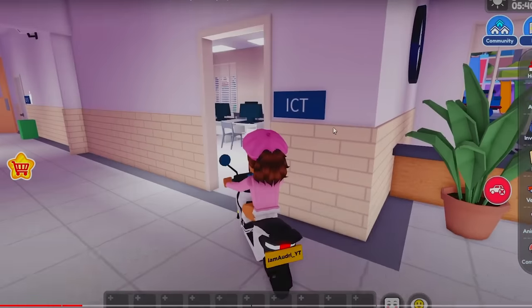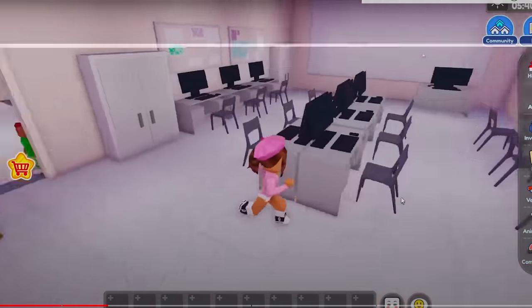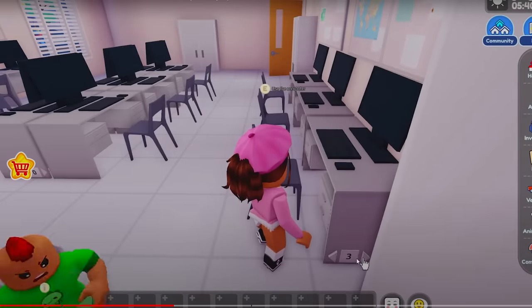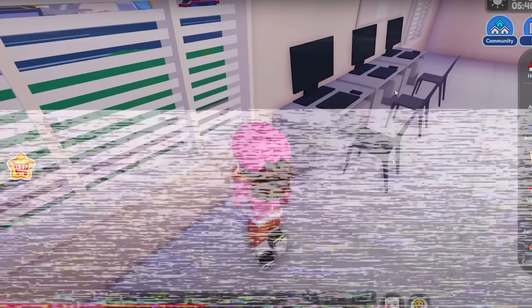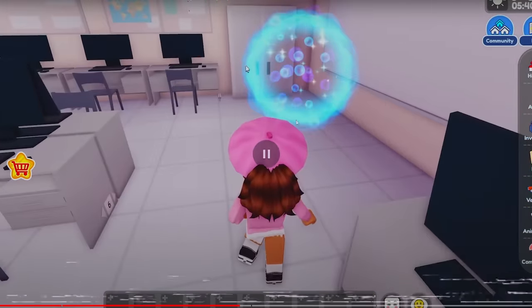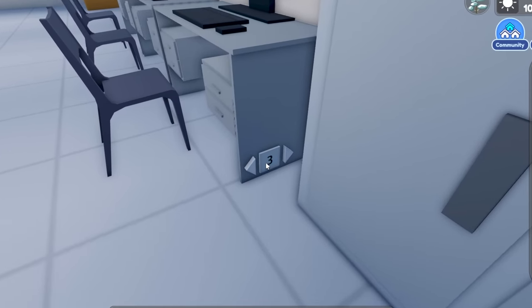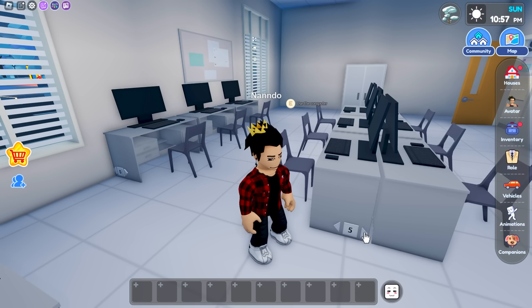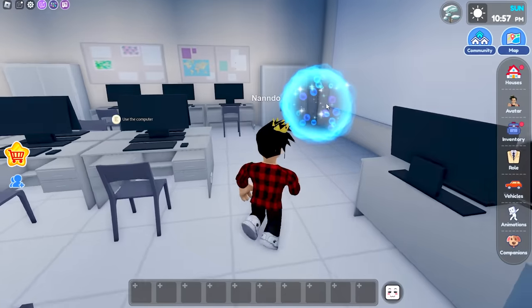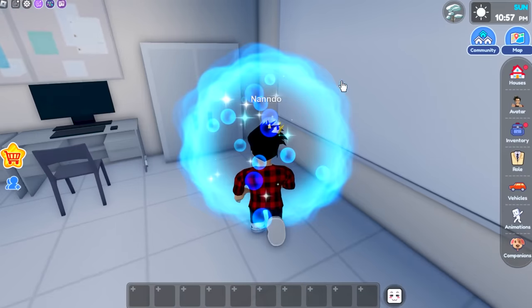Looking at another player's video, she's found a secret hidden in the computer lab that needs some codes. She puts the number 3, then 6, then 3 again, then 1. With that, she made an actual portal appear. So we gotta try this out immediately — right here: number 3, over here number 6, another 3 and then a 1. Look at that, we made it appear! I can't believe this is actually true. Let's get into it.